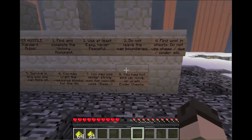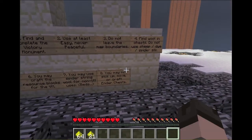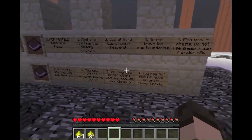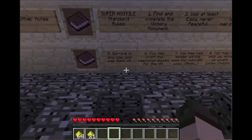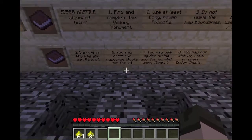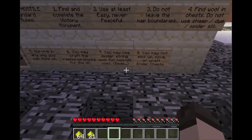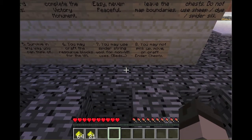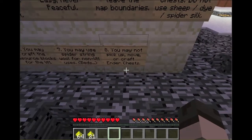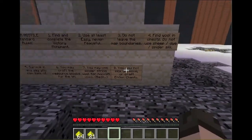Do not leave map boundaries. Find the wall in the chest. Do not use sheep, dyes, or spider webs. Survive in any way you can think of. You may craft the resource blocks for the victory monument — iron, gold, and diamond. You may use spider string or wolf for non-victory uses, like beds. You may not pick up, move, or craft ender chests.